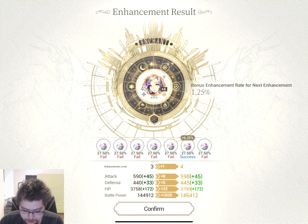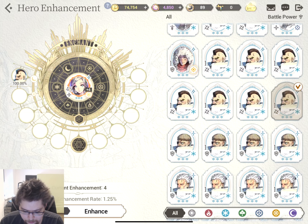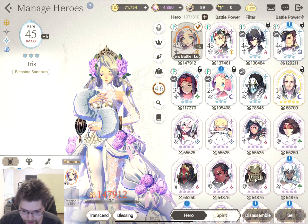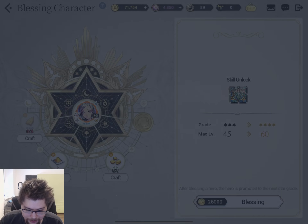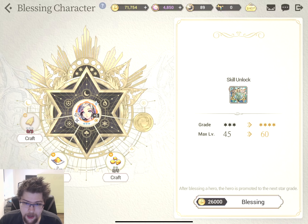Oh no, we failed all but one success. That was unlucky. Honestly, I'm probably just going to use some dupe heroes, we have a ton of him. Oh wow, we only need one. Probably a waste, honestly, but she's at plus five now. And we can try blessing. I've actually never done this, because I didn't have a max level hero at plus five. Now we do.